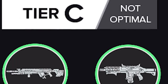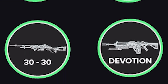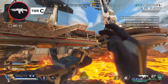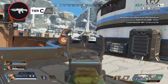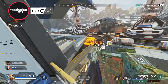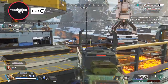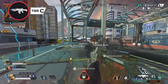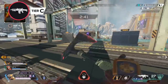Moving on, we have our C tier, consisting of the Hemlock, Longbow, 30-30 Repeater, and the Devotion. First, the Hemlock — while the gun is accurate and the 3-round burst can be helpful if you have a tough time controlling recoil, the damage output is the biggest reason why it finds itself so low on this list. While it can be one of the easier weapons to use, it just doesn't have the damage output that the Flatline has, and it's not as easy to use as the R301. If you're struggling with it and want to try another heavy weapon, maybe give the Flatline or even the Rampage a try.